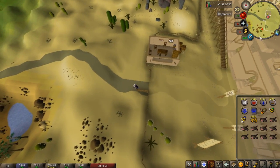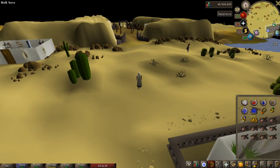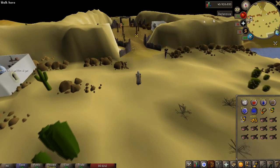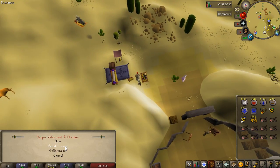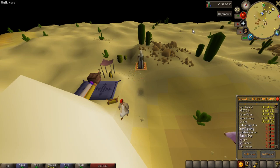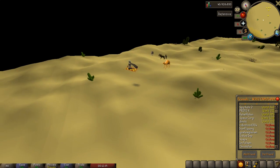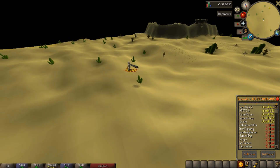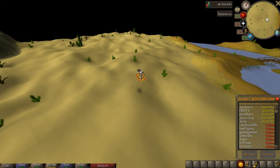One last thing: taking a carpet ride in Al Kharid. Look how far we can see the shanty pass away — all the way over there into the desert. We'll buy a pass quickly from Shanty and travel with the rug merchant to Pollnivneach. With it off versus on — you can see the terrain going so far in the distance. Boom — on. Oh that looks nice. You can see the terrain going up and down, the cacti and everything.